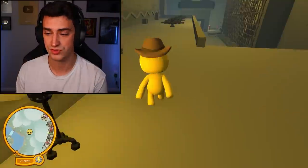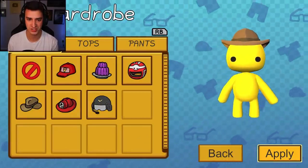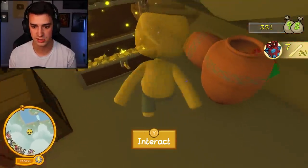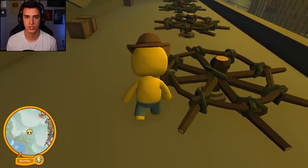Another treasure chest — I got nothing. Might as well put on some pants. Nice! Oh, presents — oh heck yeah! What are these wheel things?